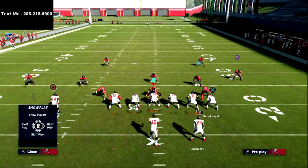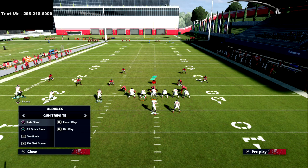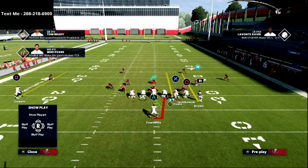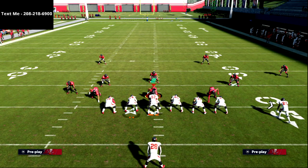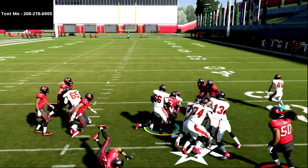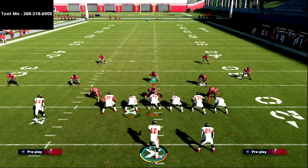Never underestimate flipping your play. For audibles: hit square, then use the D-pad left or right to scroll through different formations. If you think it's a good run look, audible down to Single Back Trips, then play-make the run by flicking the right joystick left or right. This lets you be in a running set even though you called a Trips Tight End play, giving you a lot of power and flexibility on offense.